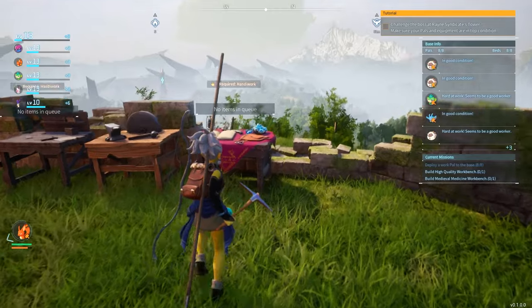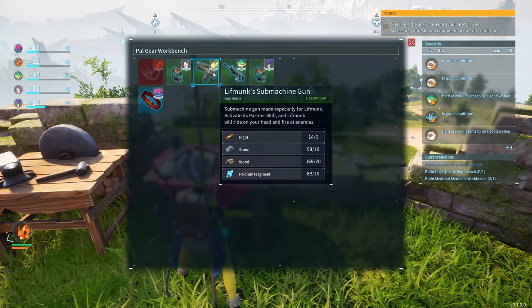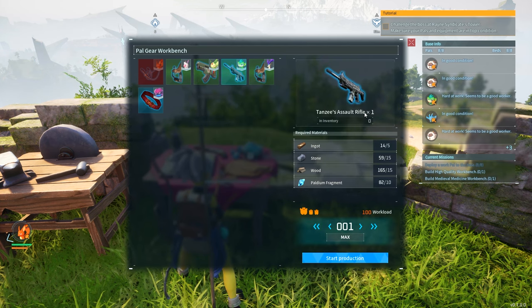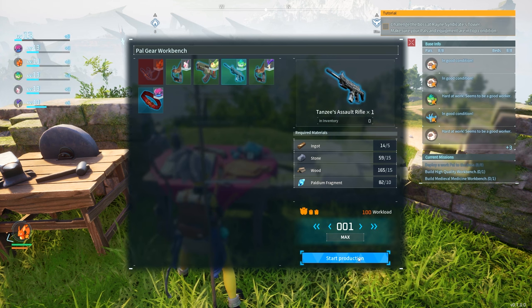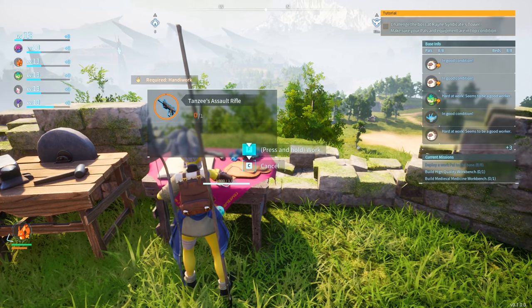The way this works is you go up to the PAL gear workbench and select a recipe. For example, we can go ahead and craft Tansy's assault rifle. You'll only ever need one of these, so we're going to start production. This actually isn't even that expensive to make, so we'll go ahead and craft it.